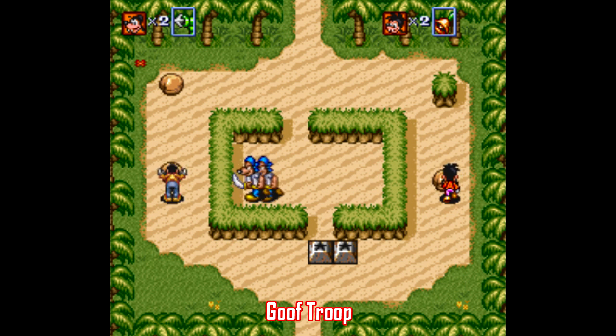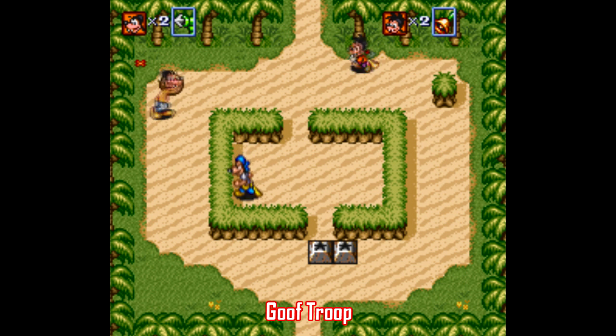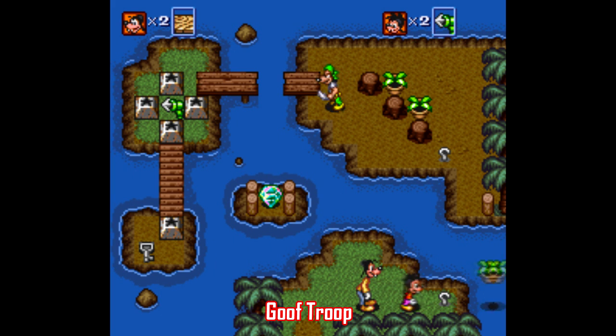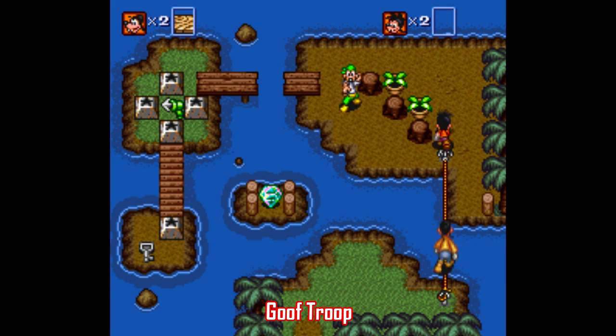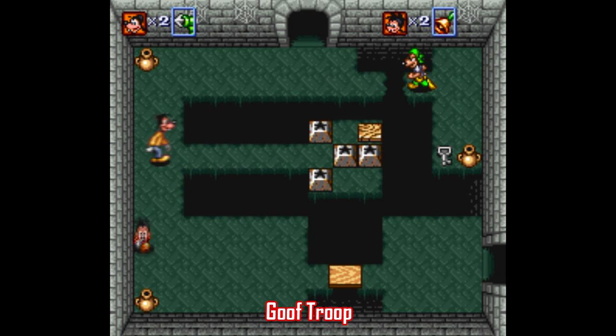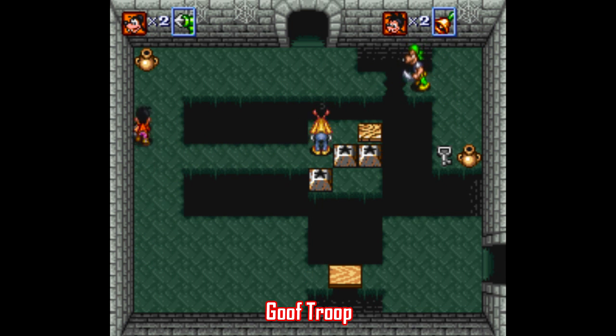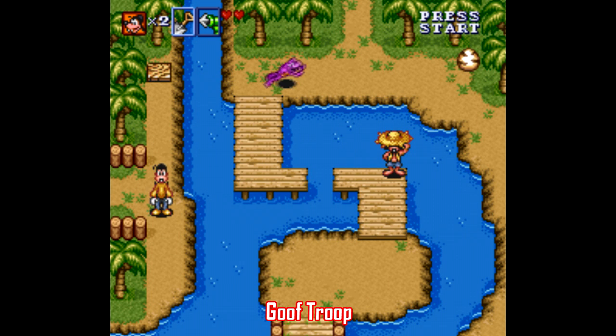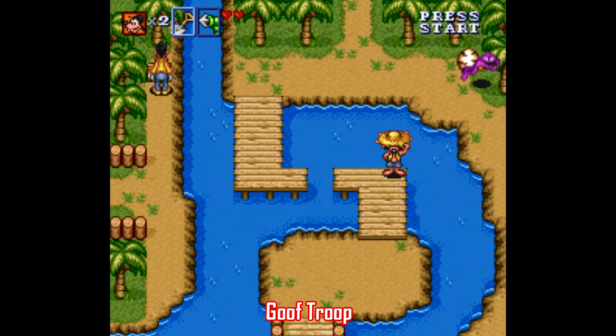Goof Troop is in the same boat as Bonkers — it's based on a Disney Afternoon TV show and developed by Capcom — but this is a top-down action game predicated on solving puzzles to move on to the next area. This is easily one of the best games on this list and one of the best multiplayer games on the Super Nintendo, because it has both players working together to open up pathways while taking out enemies. Don't get me wrong though — this game has every bit as good of a single-player experience as well, which just goes to show how cleverly designed Goof Troop is.